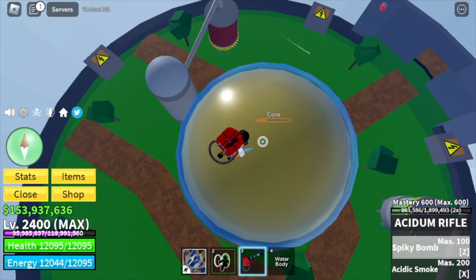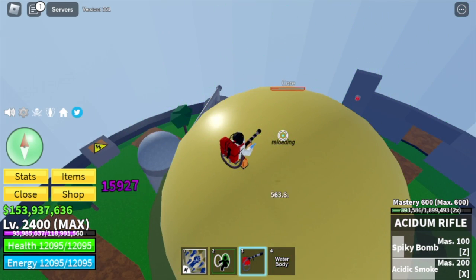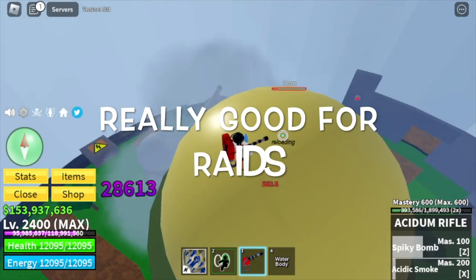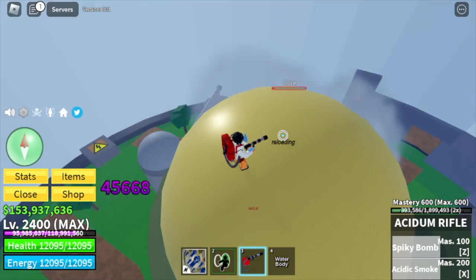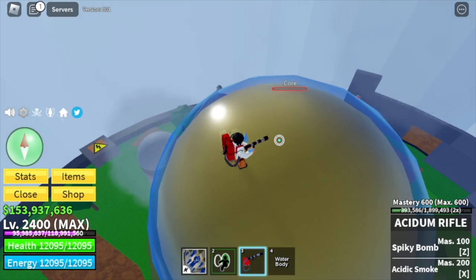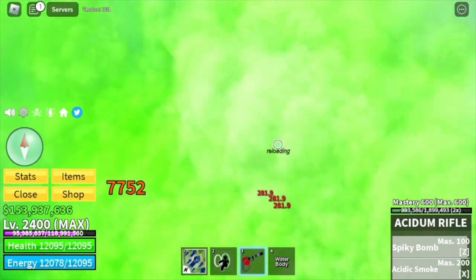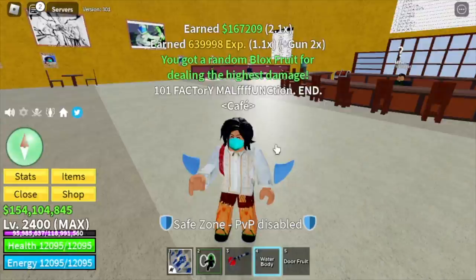This just proves that this gun is really good for PvP. Aside from that, it is really good for raiding because aside from the damage, it can also stun enemies. So this core is almost destroyed. We got the Door Fruit. Not bad.